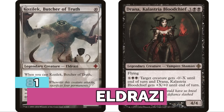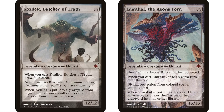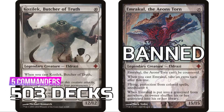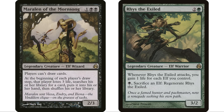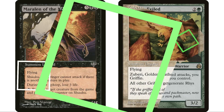At number 81 is Rise of the Eldrazi with six legendary creatures, but Emrakul, the Aeons Torn is banned and not included in this count, giving 503 commander decks from this set in total. Next up at number 80 is Morningtide with three legendary creatures for a total of 511 decks.